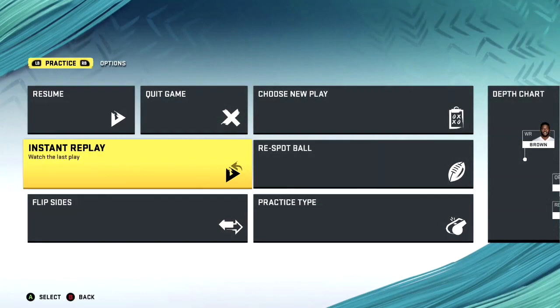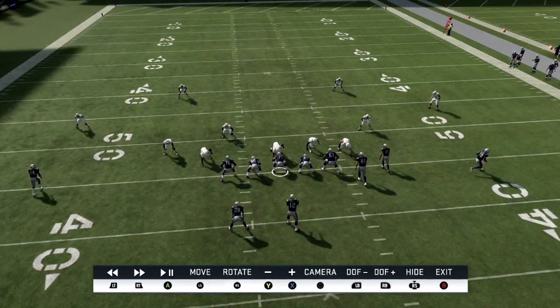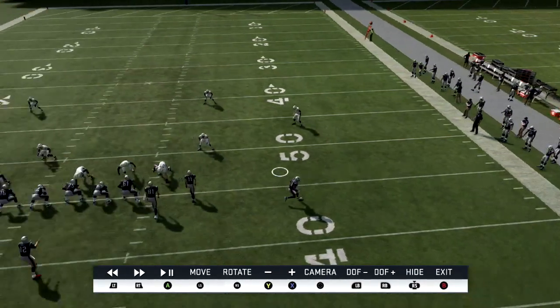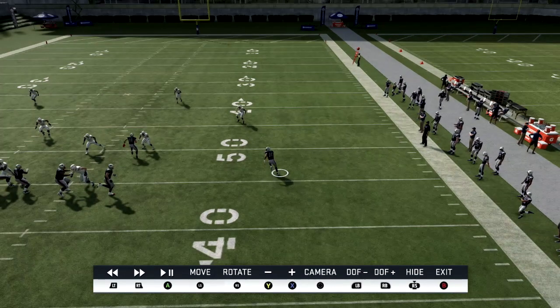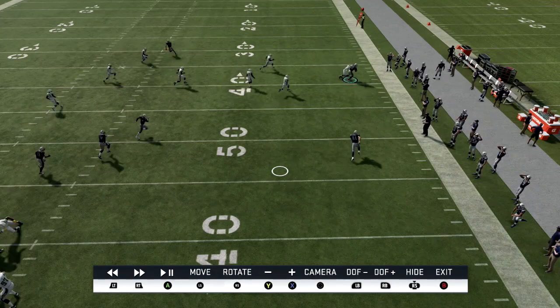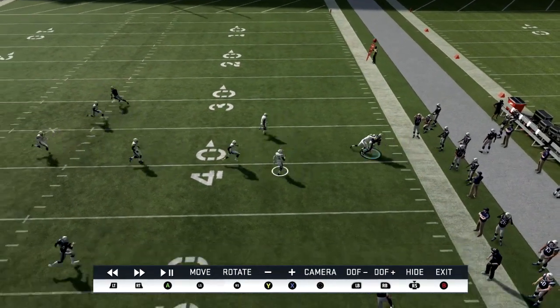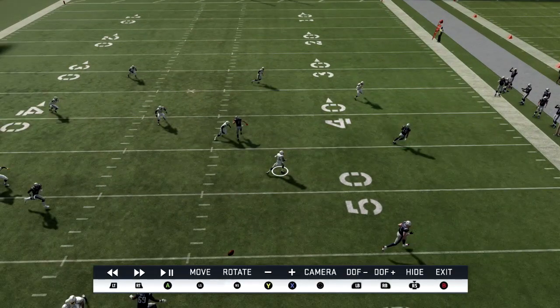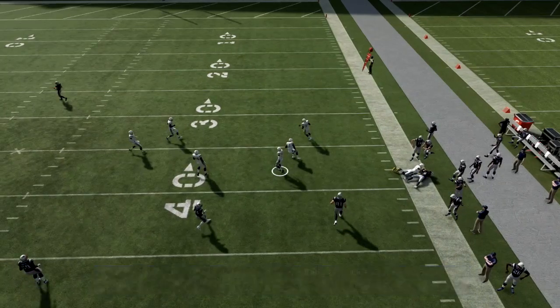This is just something you can sprinkle in. Man-to-man will stop this, and cover two will stop this — so if your opponent is running a lot of cover four, which is a very popular defense this year, or cover three, you will be able to sneak one of these in a couple times a game if given the opportunity. As you can see, I hit him right on the break when he broke on his route — wide open, no one near him, a safe easy throw.